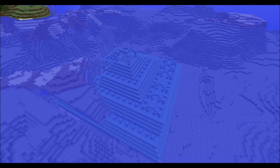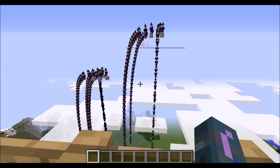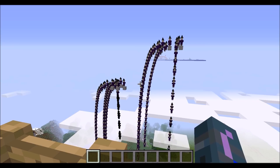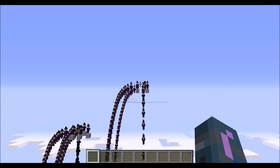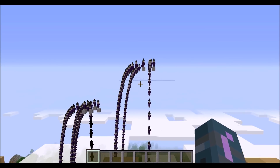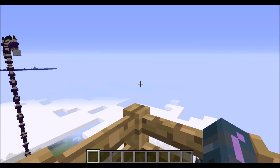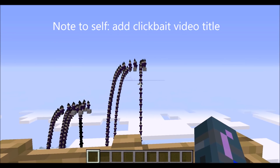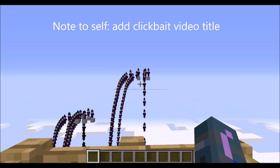But there is something more important to note about this version. 1.8 was the last version where multiple cell RNG mob farms were possible. After that, you can only use a single chunk for RNG mob farms. But up to 1.8, you could use every single chunk around the player, and the maximum speed mob farm you could get I would estimate to be around 20 to 30 million items per hour.